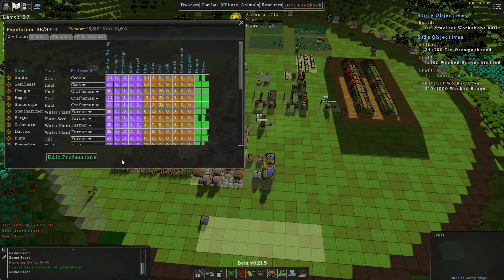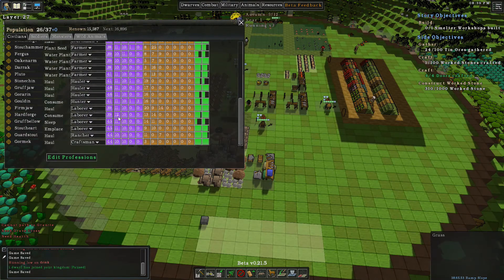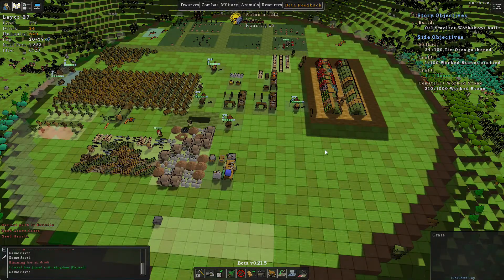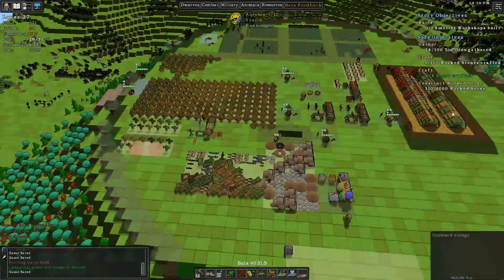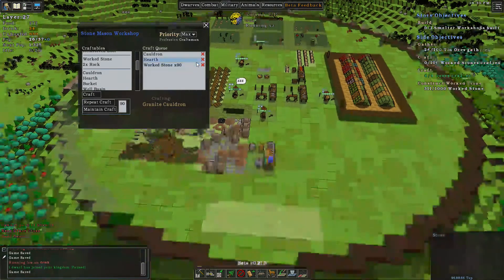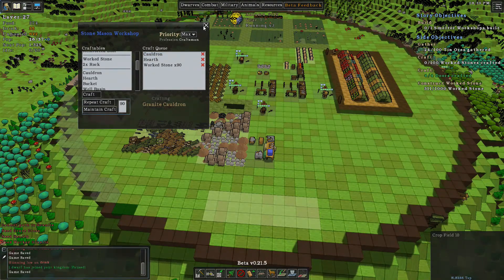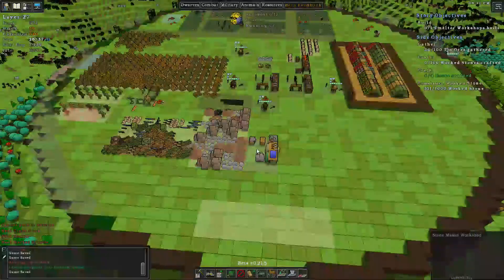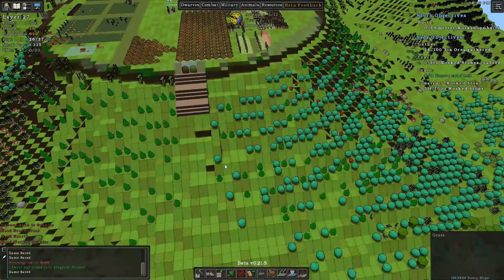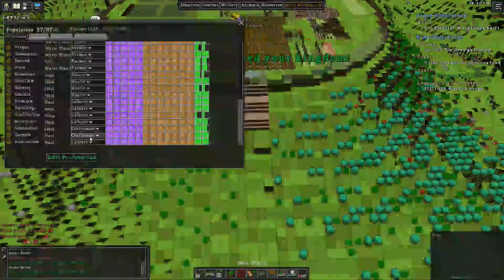Somebody will go and make that. That new dwarf we got - I'm going to make him a craftsman because we need more craftsmen. We're definitely hurting for them. Take another craftsman there, perfect. Construct work stone, we're working on that - craft zero to 100 work stones. We should have plenty of granite to do that with, there should definitely be enough.